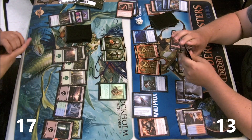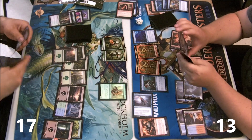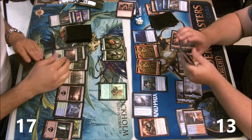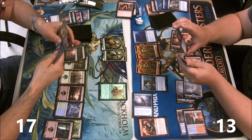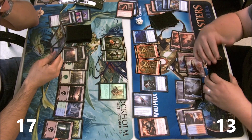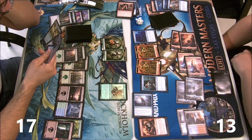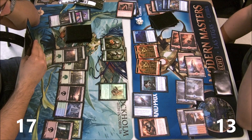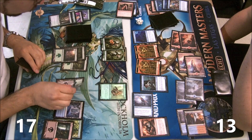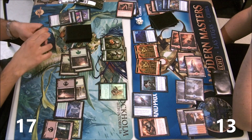I'm expecting a reload from Sebastian — something that builds the board back up. Now I have Desperate Ravings as my last card in the graveyard, but I do have Silent Departure in hand. I'm looking at eight mana, nine if I drop a land — so it's six mana to play and flashback Silent Departure.